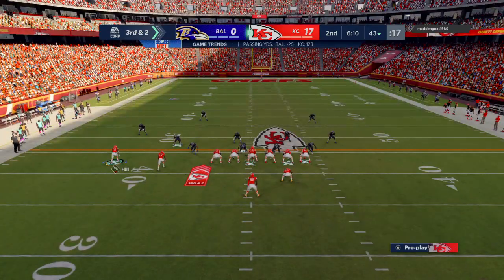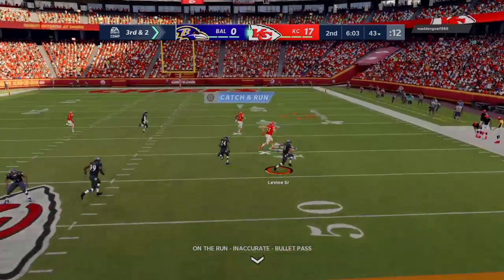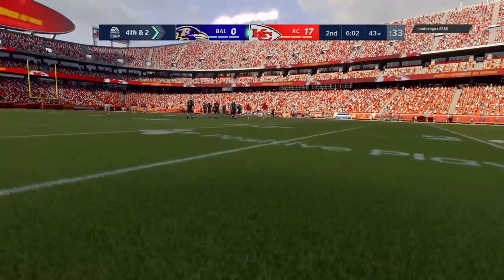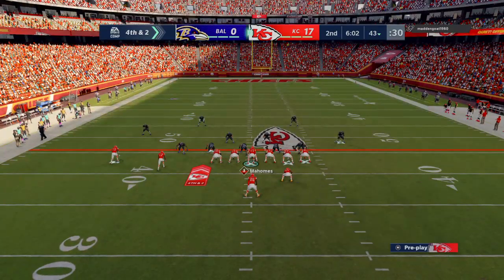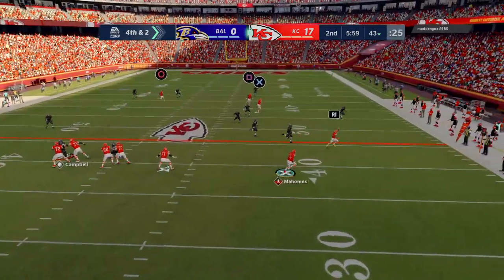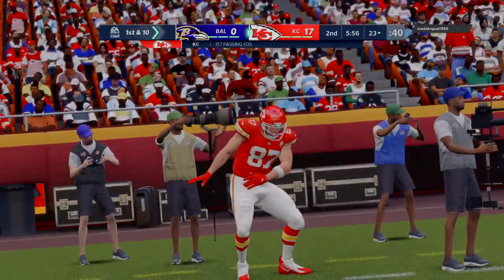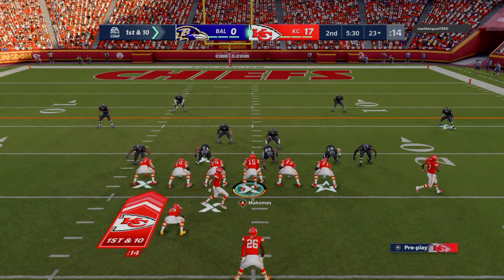The Chiefs on third down — two for three thus far. Third and two, Mahomes throws deep for Hill, unable to connect, incomplete. The first two drives yielded touchdowns, so there's no reason to pull back on the reins. On fourth down, Mahomes is complete to Kelce, who takes this just a few yards shy of the red zone before going out. Fourth down conversion — what a huge pickup as the sticks make a drastic shift forward.